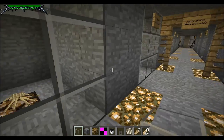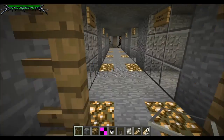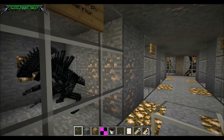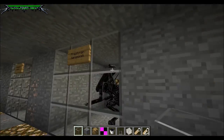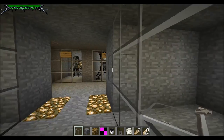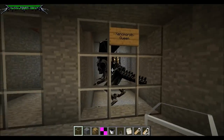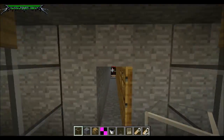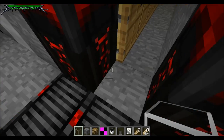Facehugger, trilobite, royal facehugger, chestburster — it grows, so I killed it. Xenomorph drone — is it more aquatic xenomorph? Crusher xenomorph, warrior xenomorph, spitter xenomorph, praetorian xenomorph, deacon, hammerpede, xenomorph queen, and predator alien — nice! Okay, let me just have a look at my YouTube comments and make sure I didn't miss anyone who said they wanted me to check out their build for the episode.